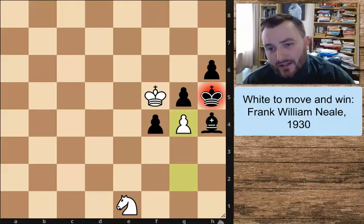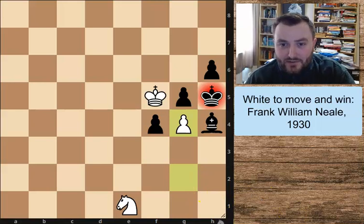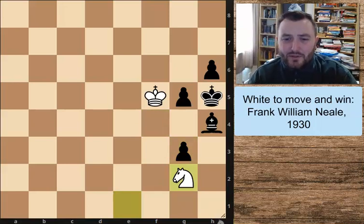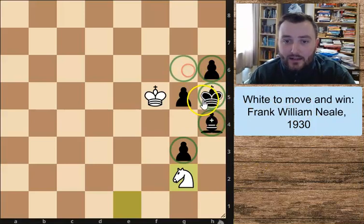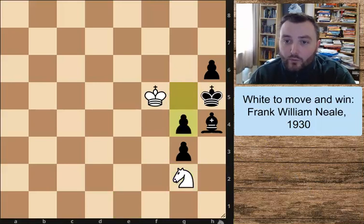Now this looks a bit silly, because black can actually capture via en passant — f takes on g3 — but after this, white can win with the move knight to g2. You're probably scratching your head wondering what's so good about this move. Well, try and find a move for black: you'll notice the pawn has now blocked his bishop, so the bishop has no legal moves, that pawn can't move, and the king has no legal squares. The only legal move is moving that pawn, and after he does — moving it to g4 — we win with knight to f4 checkmate.